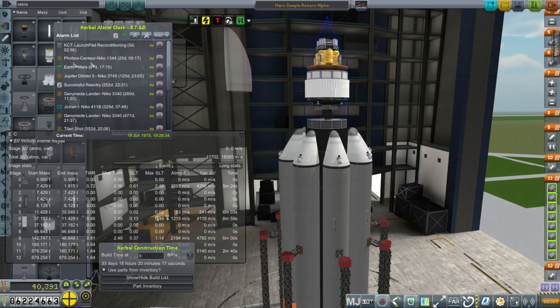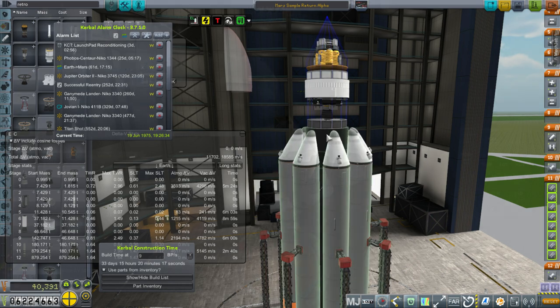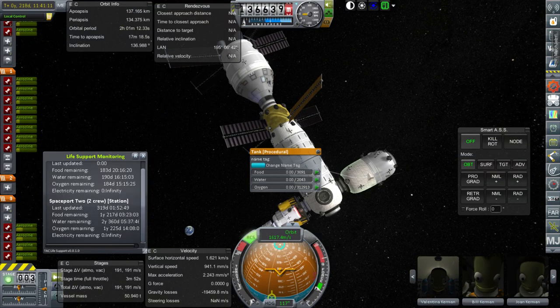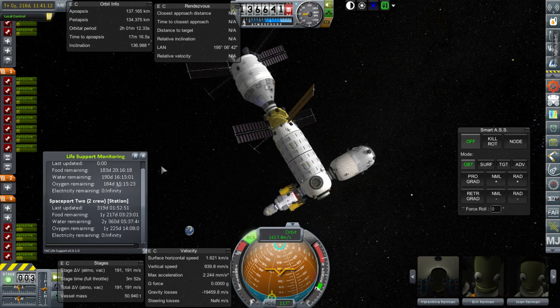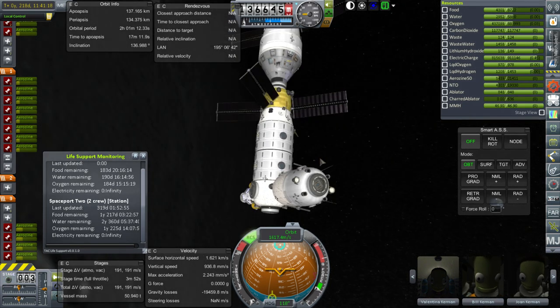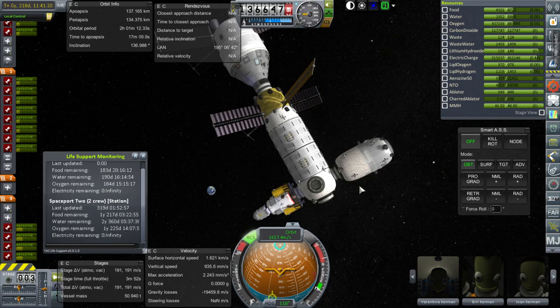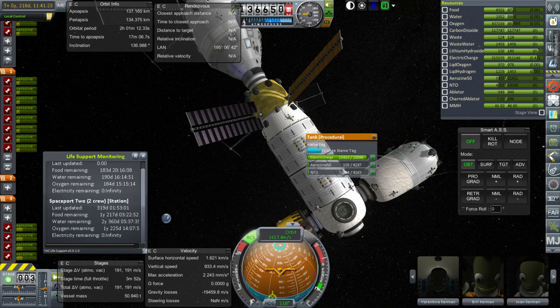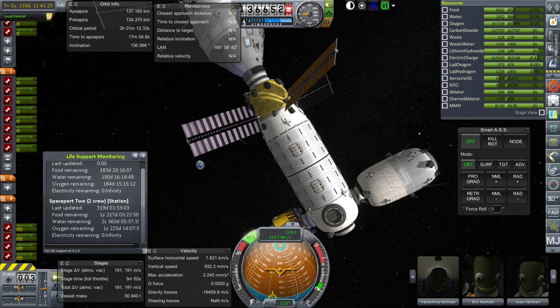We'll have to do other things first like this Phobos Centaur Niko mission maneuver. Let me go out and see if I had forgotten something. We're here at Moonport 1 where I've transferred all of the food, water, and oxygen from the supply vessel into the station itself. It currently has about 180 days worth of supplies. I'll just deorbit this and we should send over or at least start building a new supply vessel for the station. We've got a tiny bit of Aerosene and N2O4 and we'll see if that's enough to deorbit it.